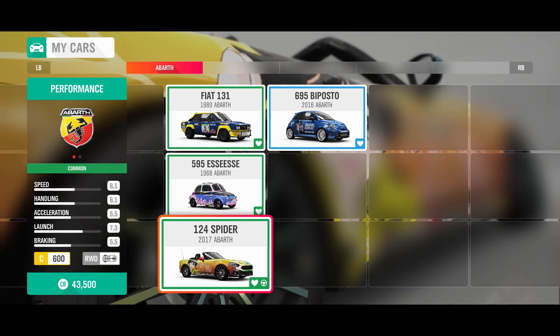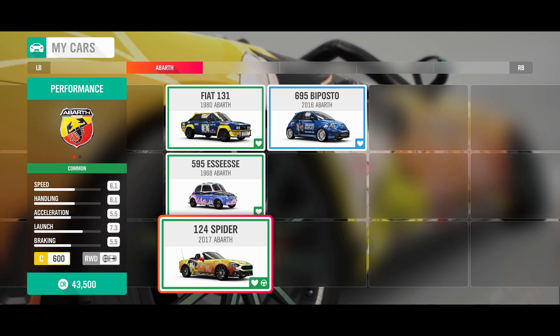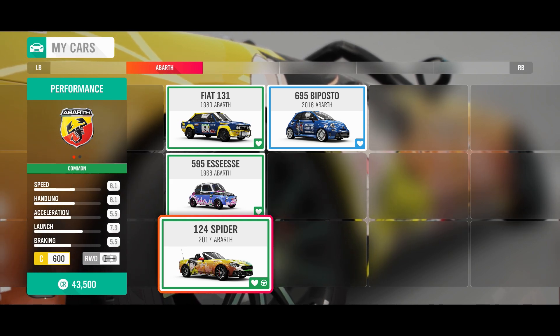After you have one of the cars inside the list, then you need to exit the garage. And if it doesn't trigger right away, then go drive around the block for a few seconds.